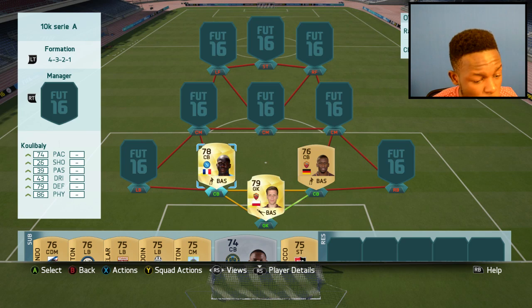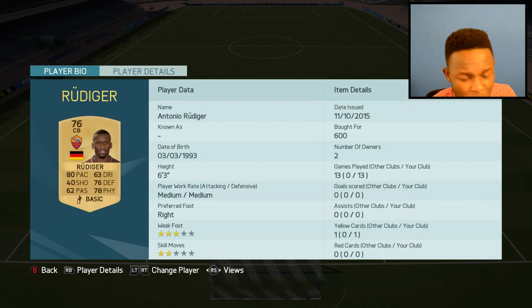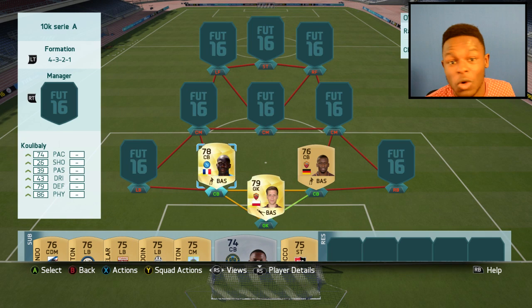Onto my centre backs, we have Koulibaly and Rudiger - two OP defenders. Rudiger's got 80 pace and 78 physical, which isn't too bad, and only cost me 600 coins, which is ridiculous given how good he is. Koulibaly only cost me 1.2k coins, which is also ridiculous. He has 86 physical, 79 defending, and 74 pace. He's 6'4" as well, which means it's going to be hard for anyone to get past him. The only downside is his work rate, but apart from that he's OP.